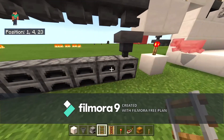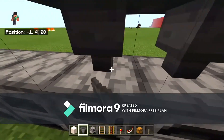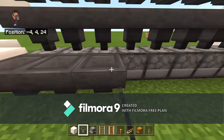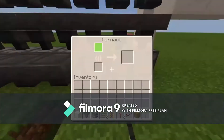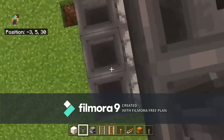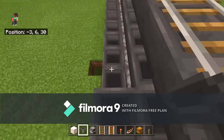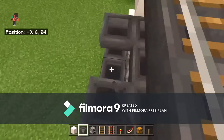Now crouch and place all these hoppers. Then place another row on top — this is the bottom row. Remember: if you want to save iron, don't place these furnaces because the ones I'm placing now are for coal. If you want to put coal in manually and you're fine with that, do not place this row.